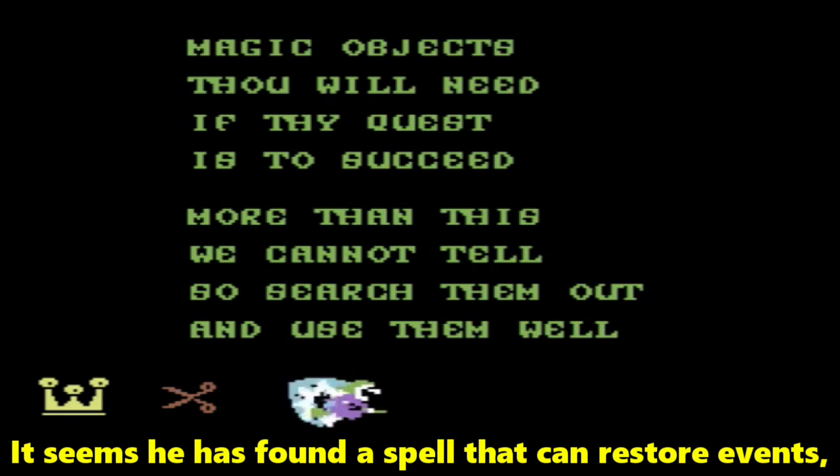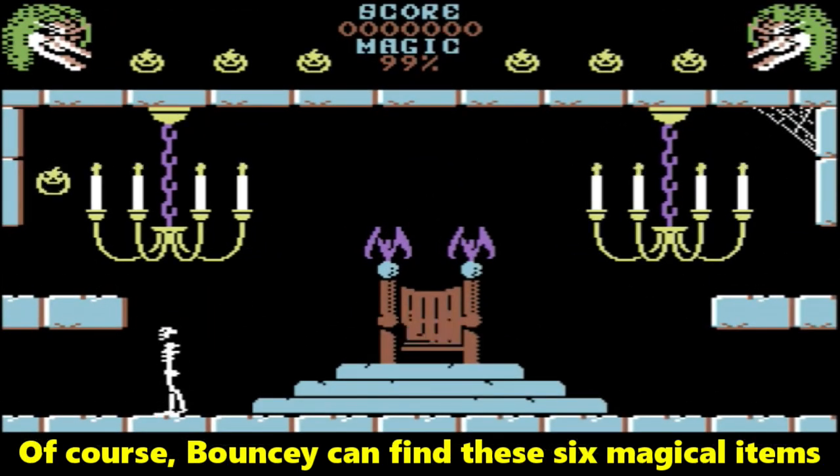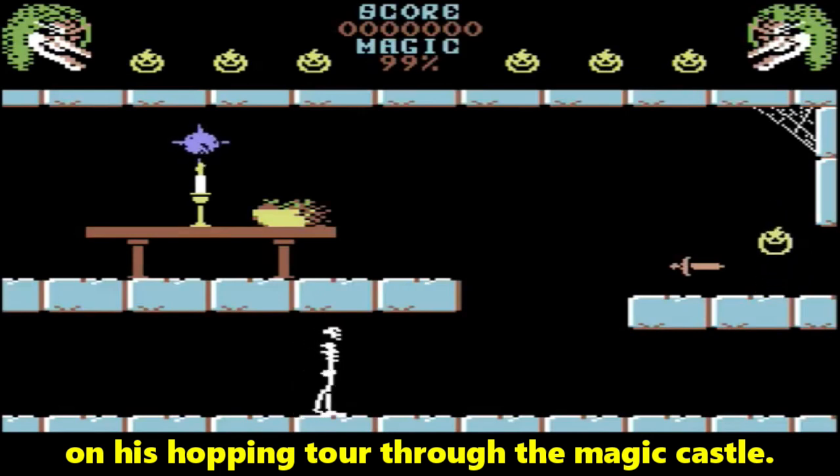It seems he has found a spell that can restore events, but it requires a few items that belong to the witch. Of course, Bouncy can find these six magical items on his hopping tour through the magic castle.